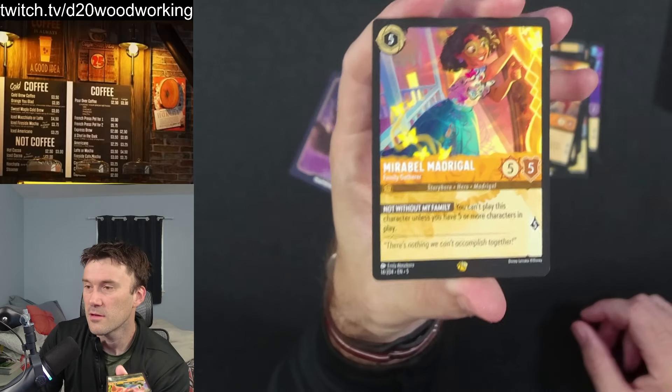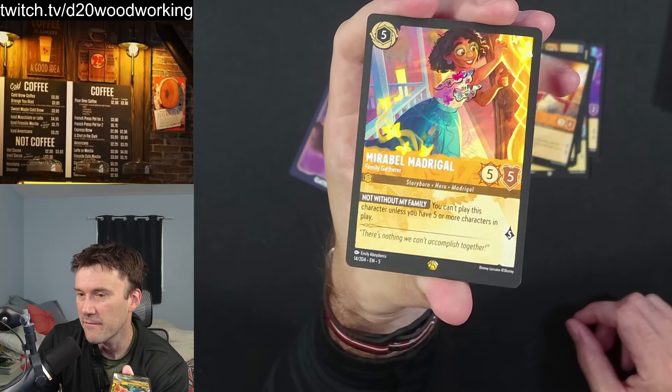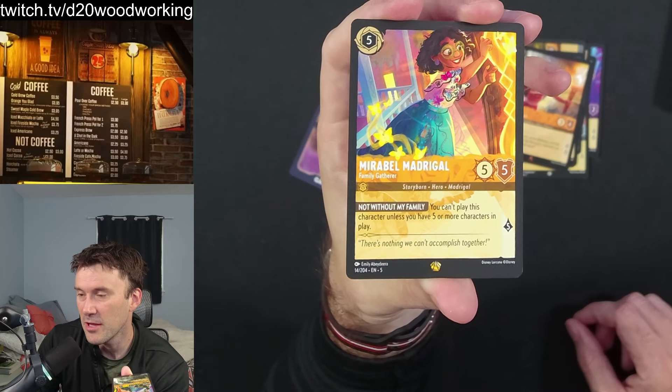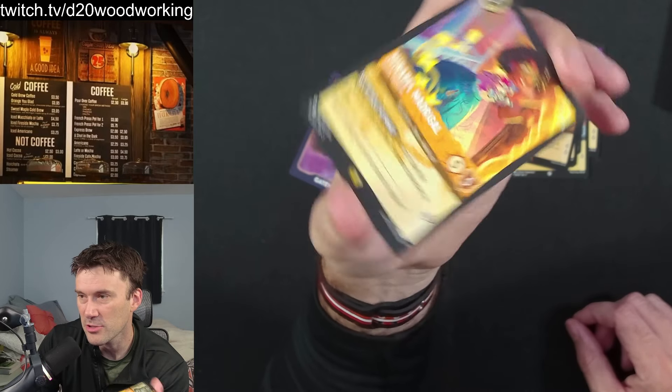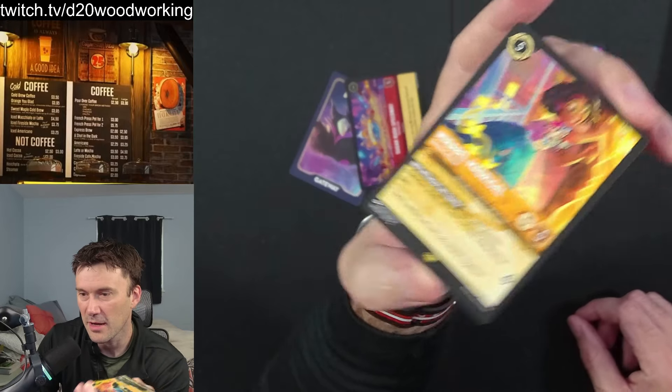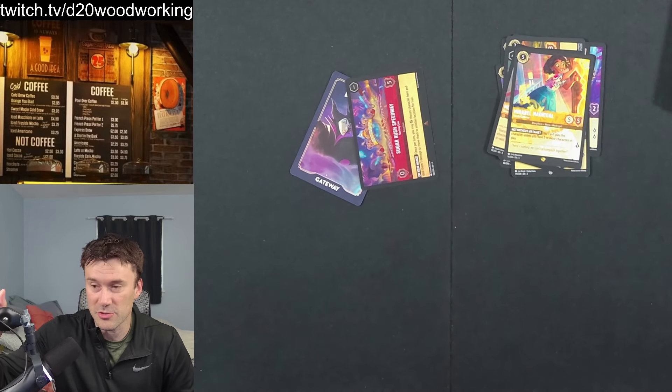Mirabel is a big pull — five, five, five, five. Wow, that's crazy. I know you have to get five or more characters in play, but just run a lot of cheap ones, have a bodyguard, quest with her four times and you're done. That's a pretty strong card — really excited about that. Hopefully you enjoyed this unboxing. We always love Lorcana; Shimmering Skies looks great. Check out our gameplay videos, hit subscribe and like, follow for the live streams — we'll see you next time!